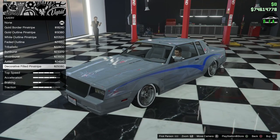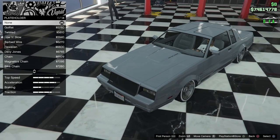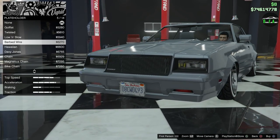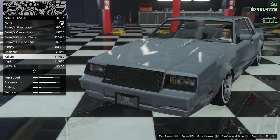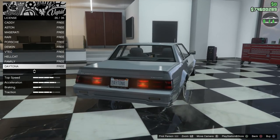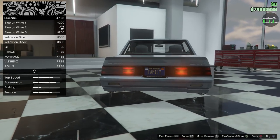For the license plate, I'm going to keep the stock black plate frame from Benny's. For a vanity plate I'll do 'Willard' since this is the Willard Faction. For the license plate text, I'm doing 'FAMILY' — for those of you who remember the fourth Fast and Furious movie, the beginning scene featured the Grand National, and we just have to put 'Family' on any car that Dom drives.